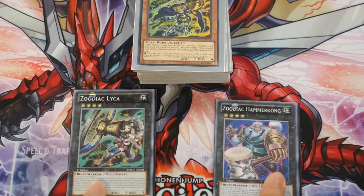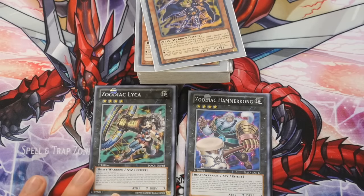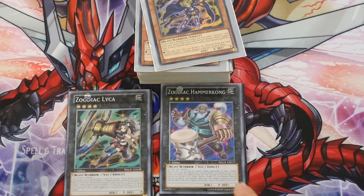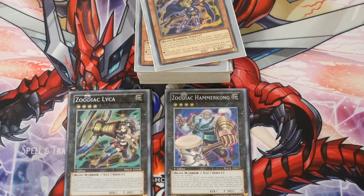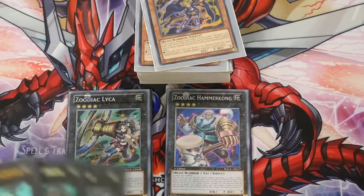I'll go over Hammer Kong and Leica since I forgot to cover them earlier. Leica's effect: you detach a material from this card and target one Zoodiac monster in your graveyard and special summon it, but for the rest of the turn its effects are negated on the field and it cannot be used as XYZ material for an XYZ summon. For Hammer Kong, while this card has an XYZ material, your opponent cannot target other Zoodiac monsters on the field with card effects. Once per turn during the end phase, detach one material from this card. Like all other Zoodiac XYZs, they can be XYZ summoned with one material and gain attack and defense equal to that of their materials.